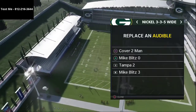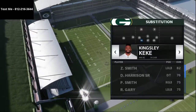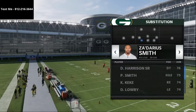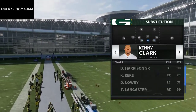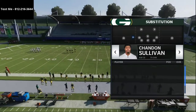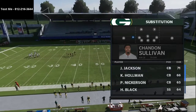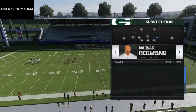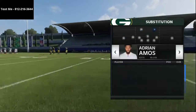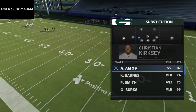The only audible we really need to set is Mike Blitz 3 in our audibles for the Nickel 3-3-5 wide, because that's the number one play we're going to be running. We're going to put our best outside linebackers and fastest pass rushers at the defensive end positions, our nose tackle — speed is the most important thing there — and fast corners everywhere. The key is making sure we can put our safeties in at linebacker.